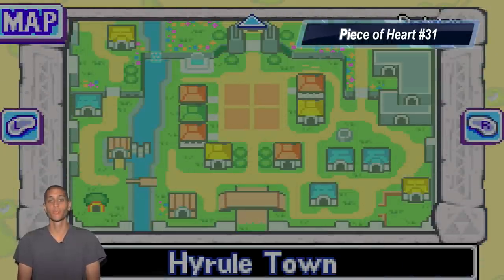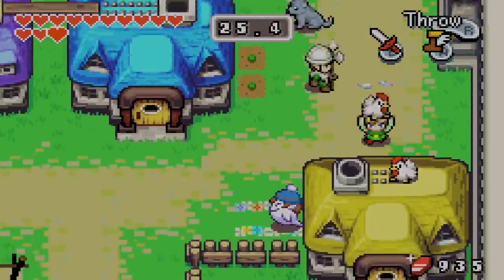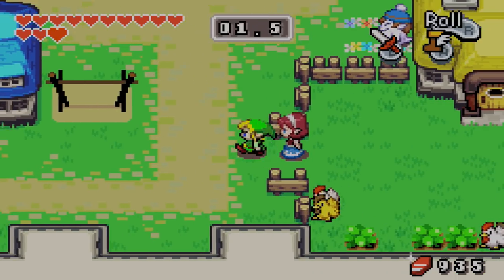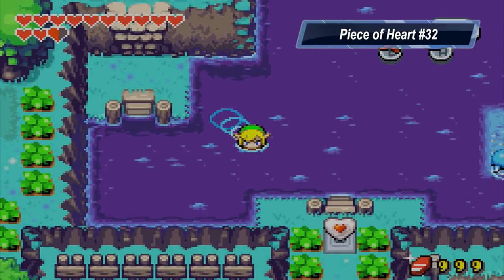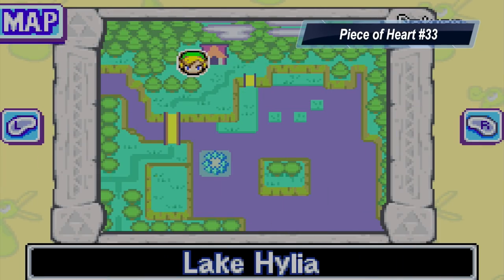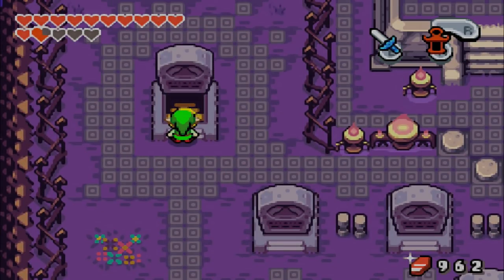For Piece of Heart number 31, finish as many rounds of Finding the Cuckoos as needed. Use the Pegasus Boots and toss the Golden Cuckoos quickly. Good luck! I got the Cuckoos — use the Cuckoo boots and throw them into the Cuckoos.